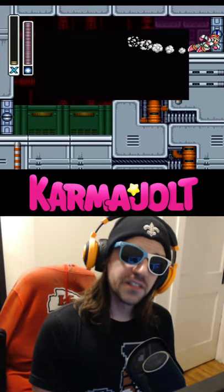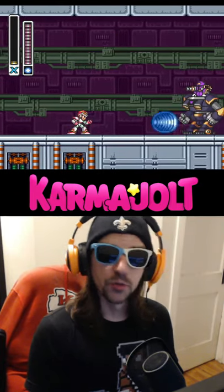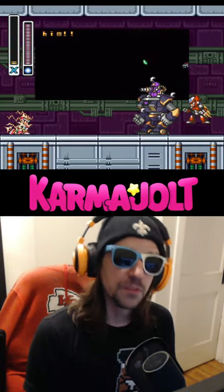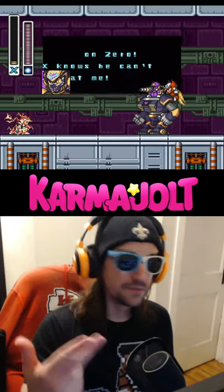If I can make it through the second door while Zero's dialogue box is still on the screen, I can dash forward and shoot a rolling shield, and this will start the whole battle prematurely. And now all I've got to do is mash through some text, and I pretty much blaze through the first phase of this fight, which saved me a ton of time.